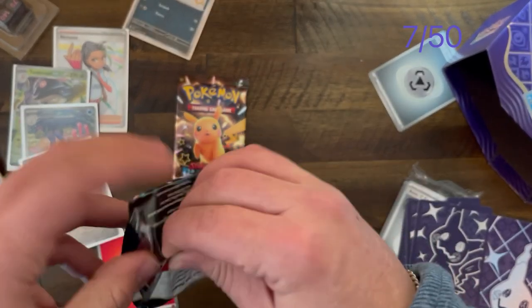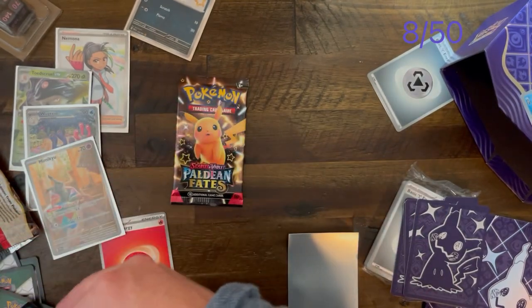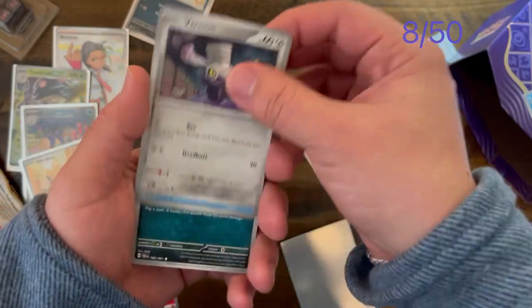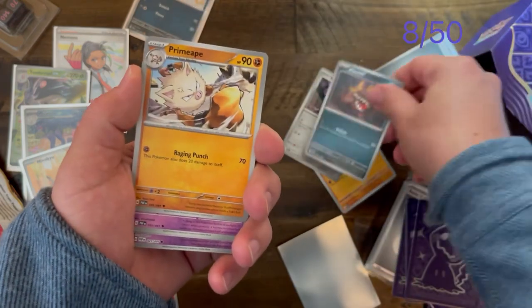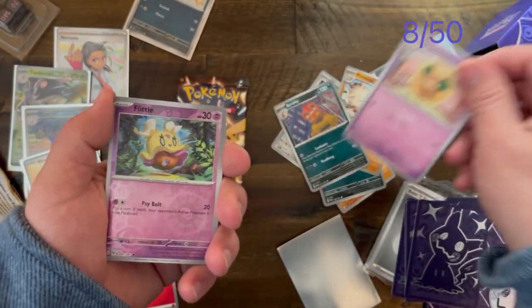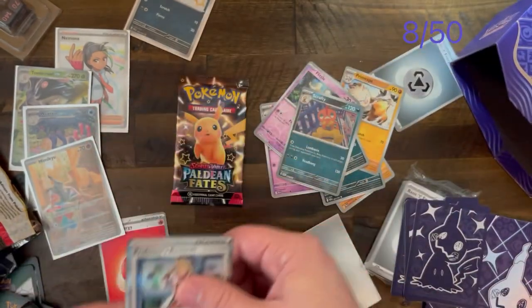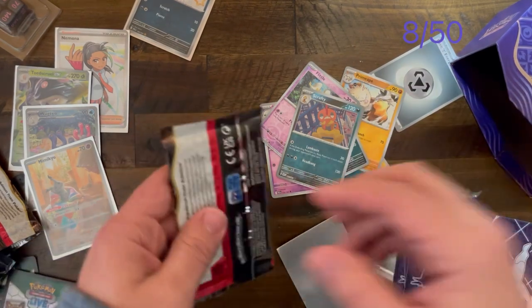Let me know in the comments if I should make more TCG gameplay videos. Let me know. Going again — Primeape, Incineroar, Scrafty, another Scrafty, and another Professor's Research. Alright, last pack right here.